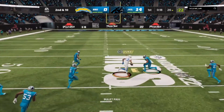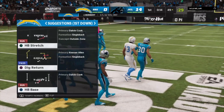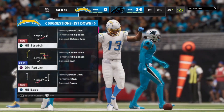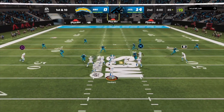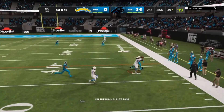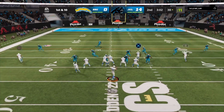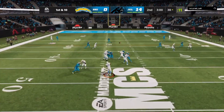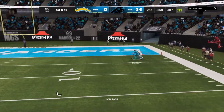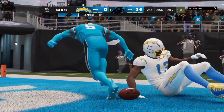Justin Herbert throws it wide open and gets another big play. Then Justin Herbert again at their 49, scrambling, throws it to the right and gets about eight yards — a nice play. But then on first and 10, Justin Herbert throws it deep and it gets picked off again. 14-0 and he gets picked off again.